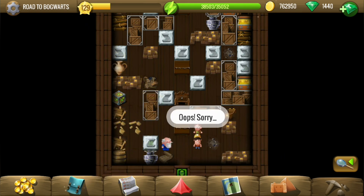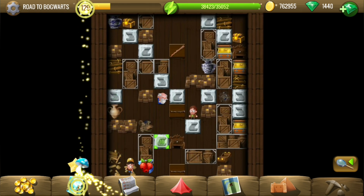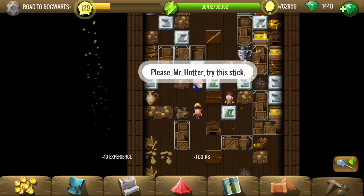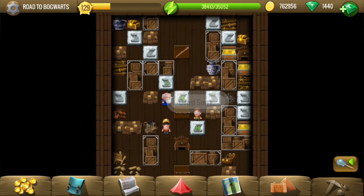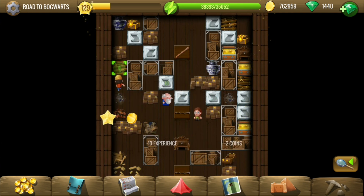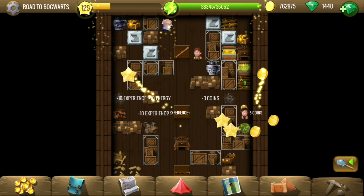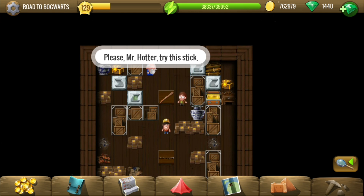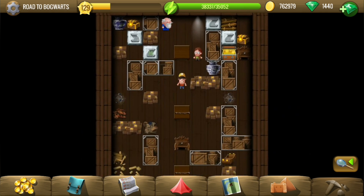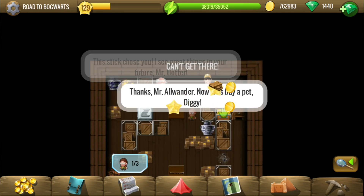We just tried the stick and it exploded something, so not the right stick. Let's move on to the next one. There are three of them and most likely the third one will be the right. That second one destroyed something — I don't know what kind of stick he wants, I just need to do magic, not destruction. So let's try the third one, and that did not destroy something, so perhaps that's the right choice.